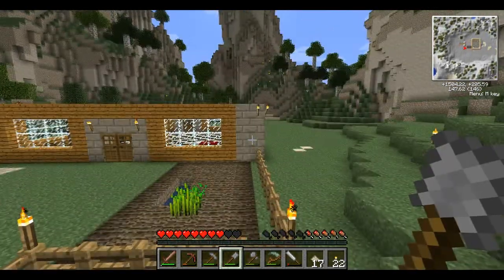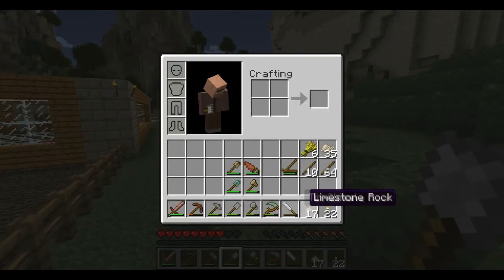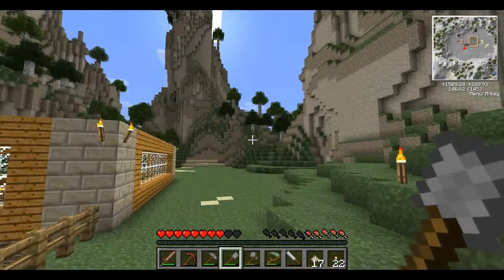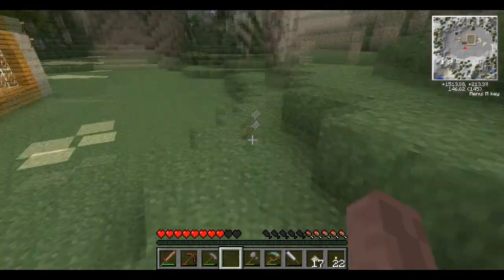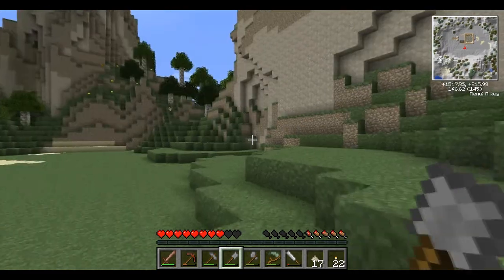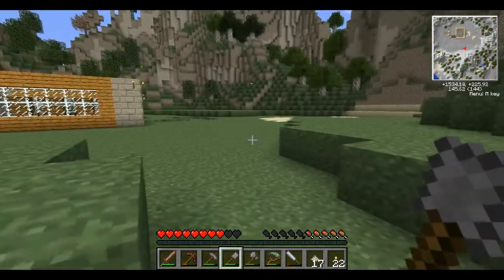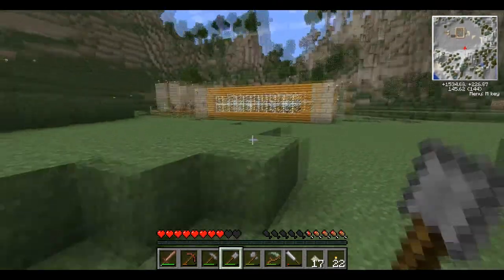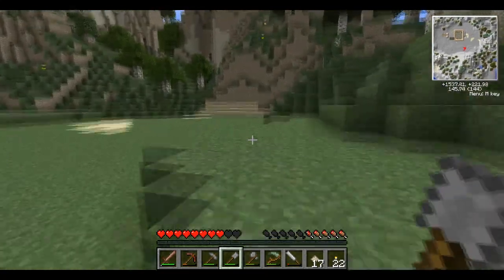I changed a couple things around and it should be a little bit louder for you guys. We're going to use up our stone tools first, obviously. Our food situation is not good and having an orchard of trees would be awesome. Right now it's like spring, which means it's a couple seasons away before we even get to harvest any trees, get any of their leaves, and get more saplings.